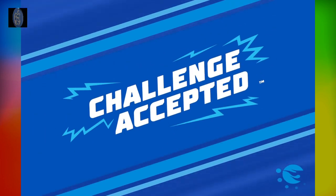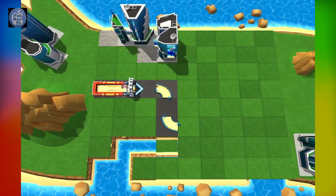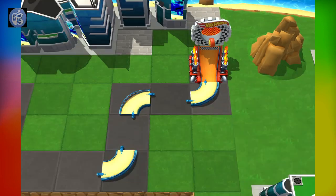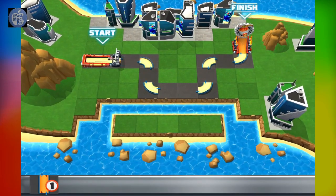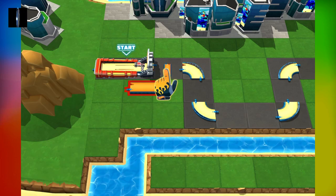Challenge accepted! I hope you've got your thinking cap on! This is a puzzle trial! Your goal is to fix the track in order to get your car from this launcher to the finish line! Can you do it? Sure you can! Here are your track pieces! Get busy building!